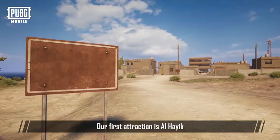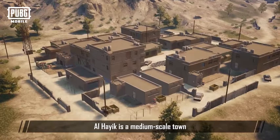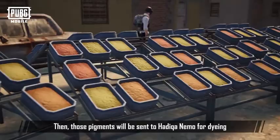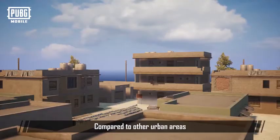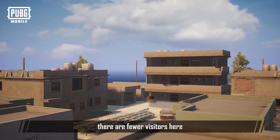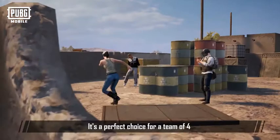Our first attraction is Al Haik. Al Haik is a medium-scale town where people find pigments for a living. Those pigments are then sent to Hadika Nemo for dyeing. Skyscrapers are scarce in Al Haik — compared to other urban areas there are fewer visitors here, which makes looting easier. It's a perfect choice for a team of four in search of adequate equipment supplies.